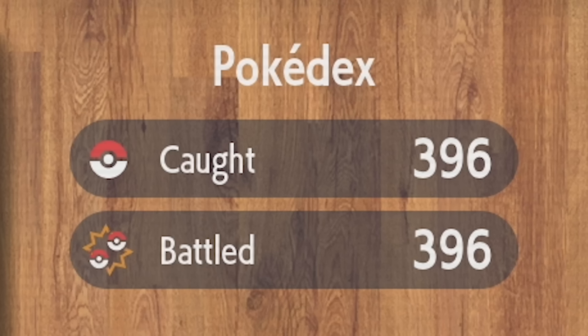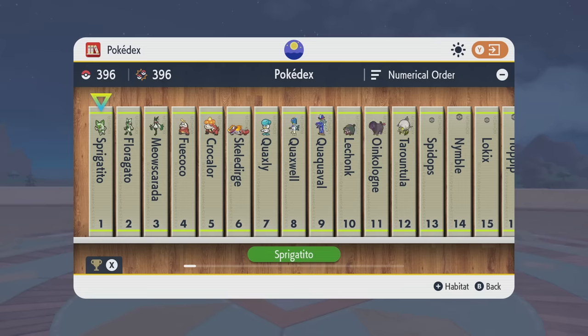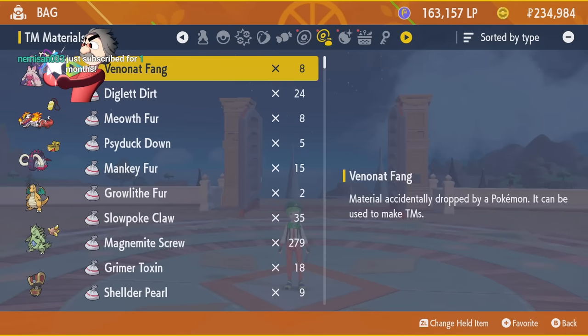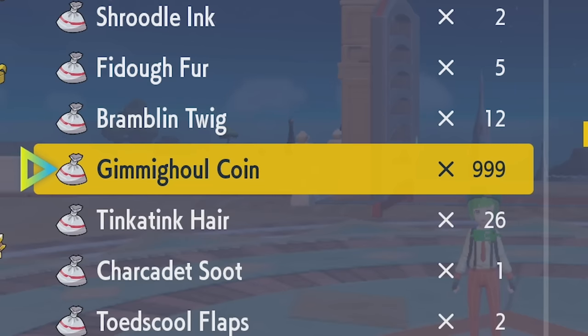Hey guys, so I did a little bit of mining off-camera. Our Pokédex is only missing four Pokémon — the Legendaries and the Gimmighoul Evolution. For the Gimmighoul Evolution, I have 1,000 Gimmighoul Coins.